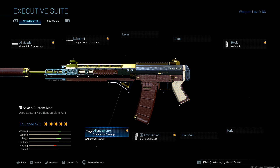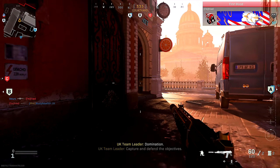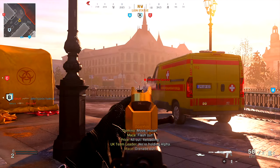The gameplay you're going to watch is nothing crazy - we're really just talking about Season 6 and C4 being nerfed. If you enjoy today's video please leave a like and subscribe if you're new. All right, let's get it boys - we're looking at the brand new Executive Suite Graal 556. We're going to be going for a nuke or a high kill gameplay in today's video.